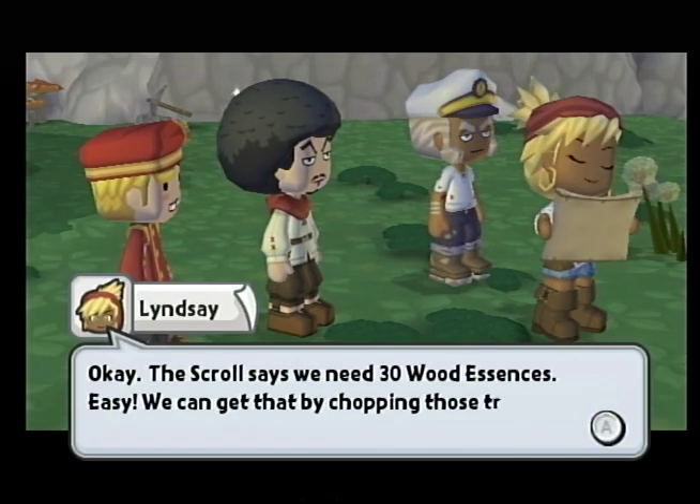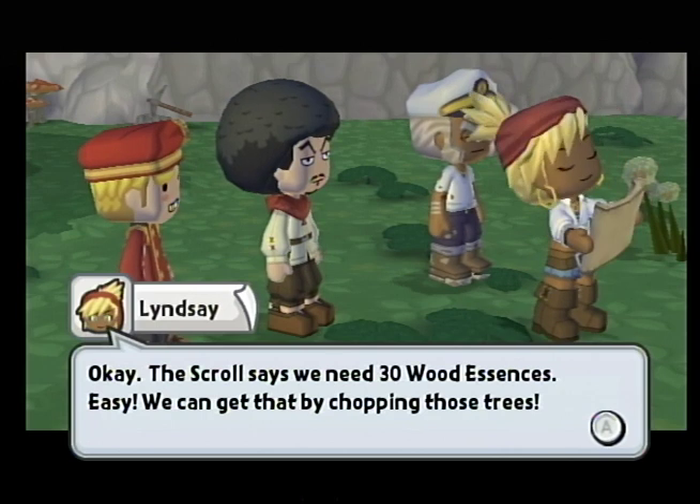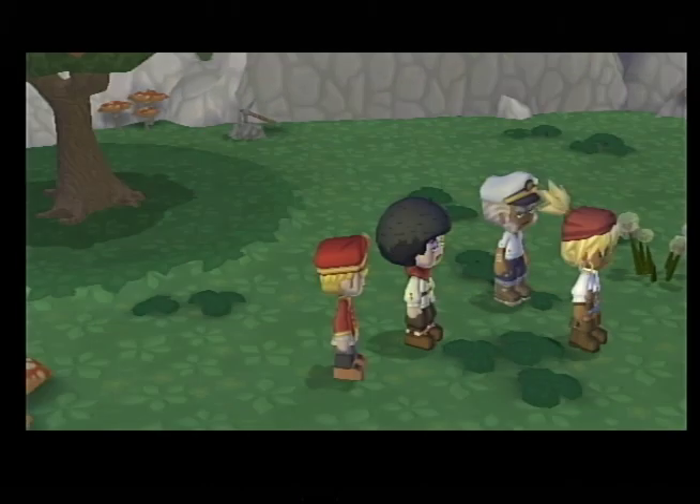Okay, this scroll says we need 30 wood essences. Easy. We can get that by chopping those trees. Alright. Tree killer. Oh God, there's the pig lady.